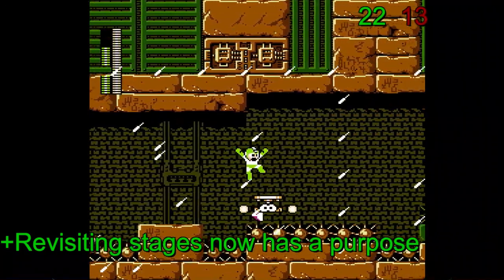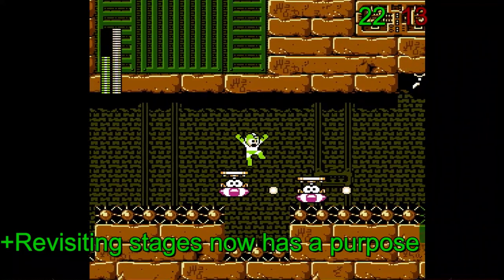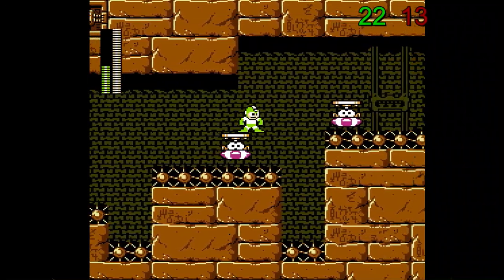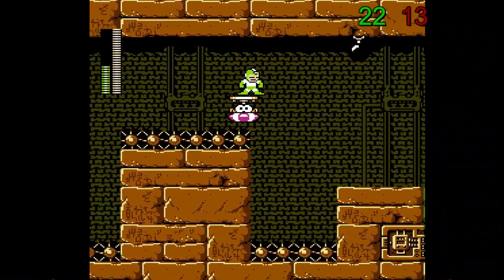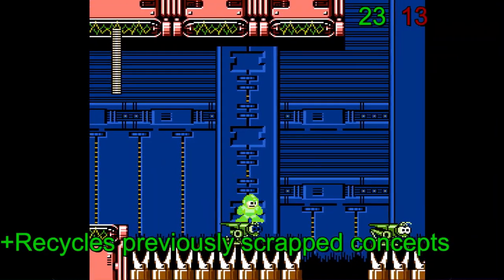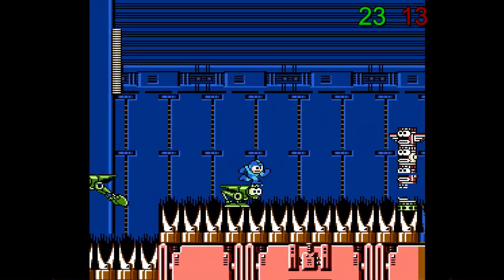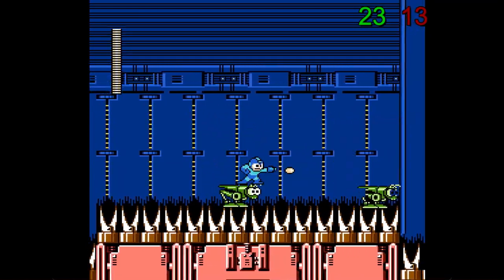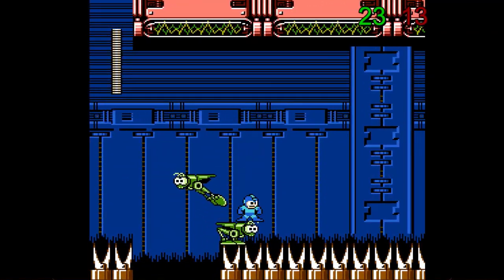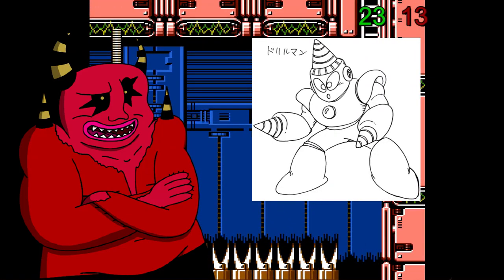This is the first game since Mega Man 1 that lets you revisit the Robot Master stages, which helps expand on the non-linearity. It's helpful if you missed an item or an area you wanted to explore, and the Robot Masters don't come back because you destroy them. Mega Man 4 is also the first game to start recycling unused content from previous games. For example, the charge shot introduced here was originally intended to appear in Mega Man 3 but got scrapped during that game's development, and Drill Man's design was partially borrowed from a concept sketch of an unused Mega Man 2 boss.